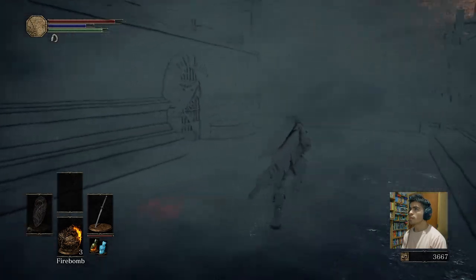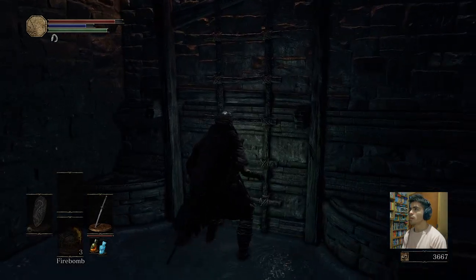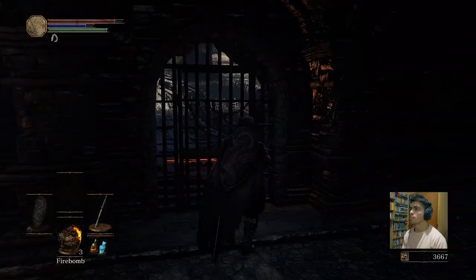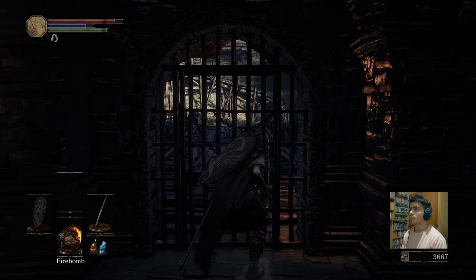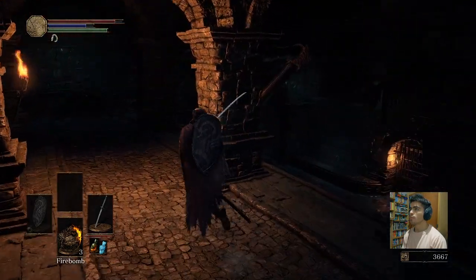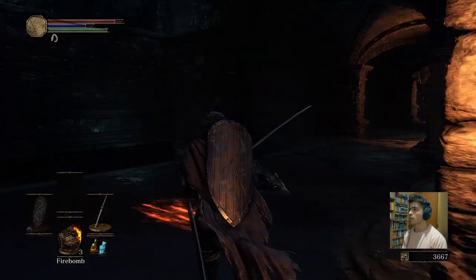Let's see if we got something in this place — no, just fog. Oh, there is a ladder in here. Yes, here's the door. Cool. Let's see this door — no, it's locked. Okay. Let's see what we got this way — nothing.